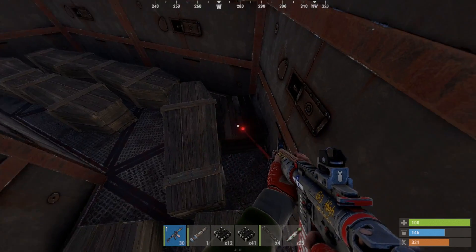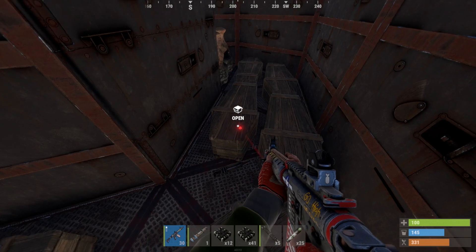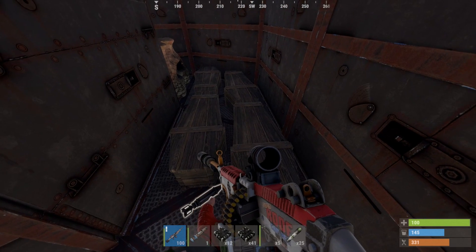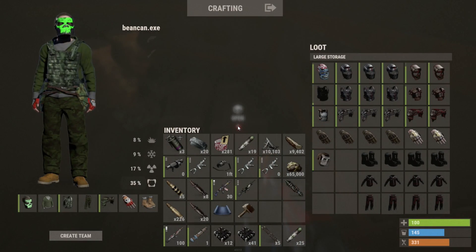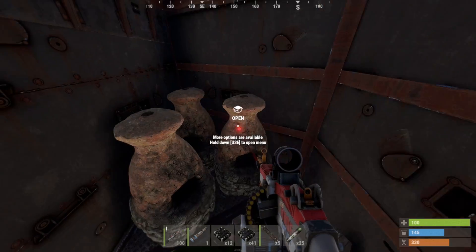MGLs, AKs. 20 rockets. 8 HVs. Nice — organized weapons. He's got about 7 LRs in there. M2s, 2 M2s — that'll come in handy on the next raid. Gear sets. And last but not least, furnaces.